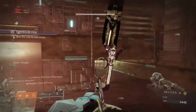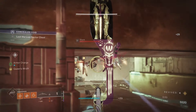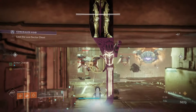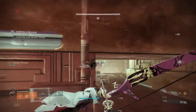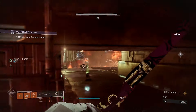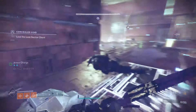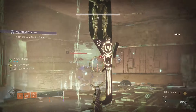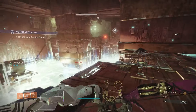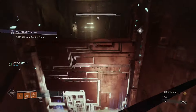Should be a couple more enemies on the other side of this. You can either pick them up through here through this hole, or you can go around and get them that way — I'll show you the safe way. Watch out once you go to the other side of this, because another Overload spawns — or maybe that's just the master version. I don't see another Overload, so I think that was the only one.